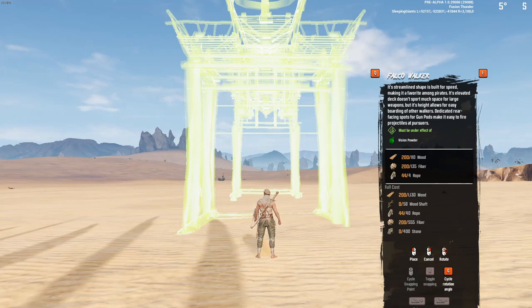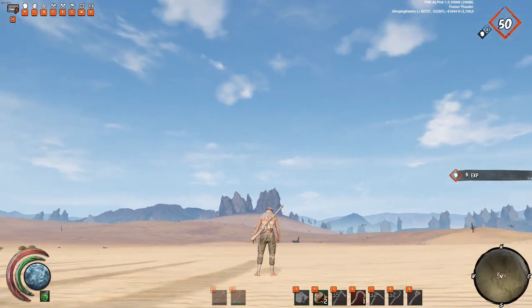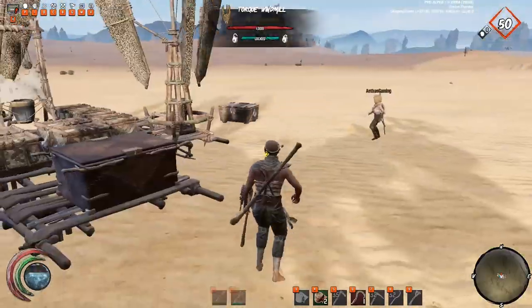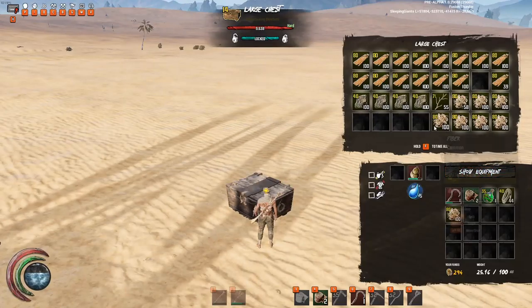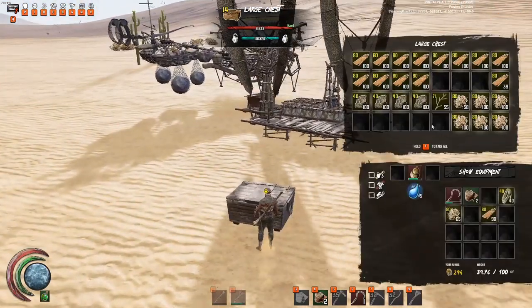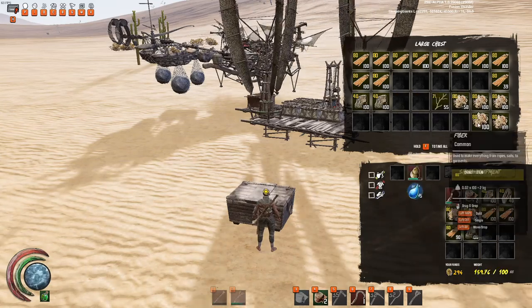Otherwise you might just build a normal walker with quality resources. Once you've selected your walker, place it down. Now it's time to invest all of your quality resources into your walker. I always place a big chest of resources next to my walker for ease, so I don't have to run around back and forth. I'll take all of my quality resources, store them in the box — this is all the resources I'm going to require to build my walker.